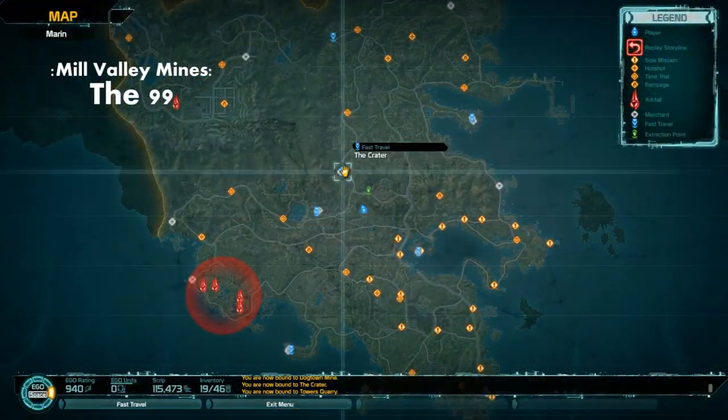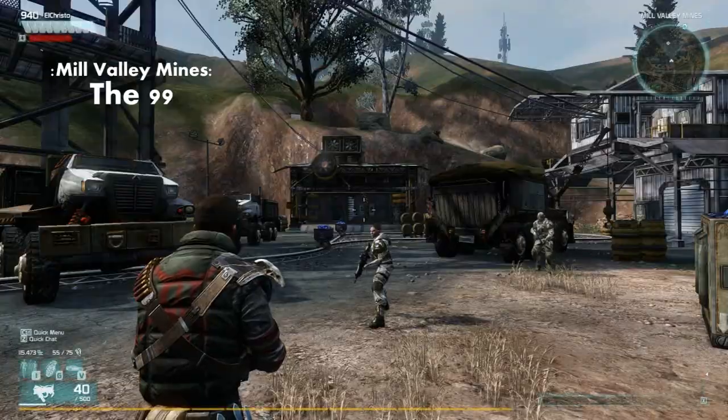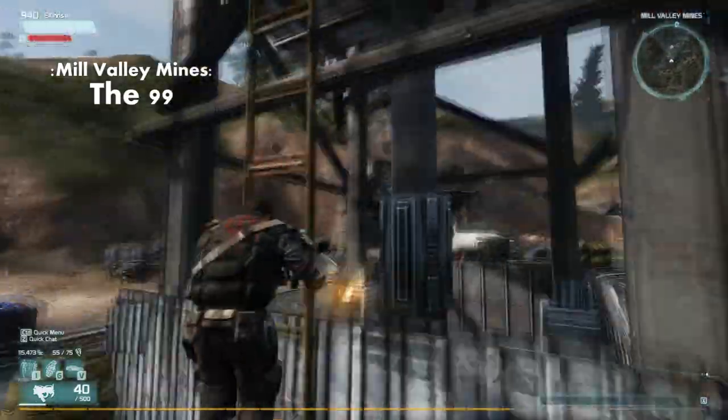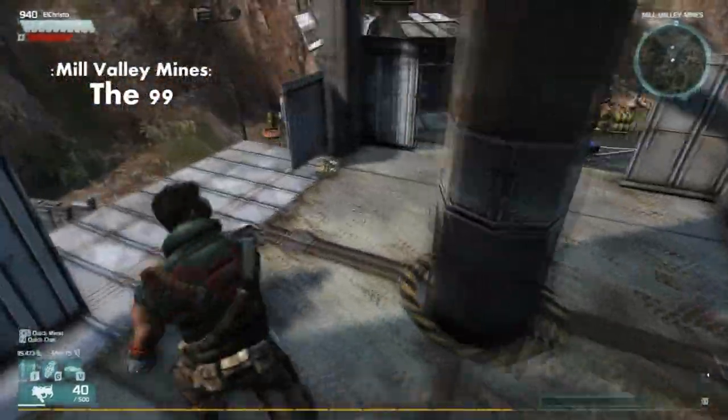The next one is where you can see I am on the map — it's sort of southwest from the crater. Once you're here at Mill Valley Mines there will be a tower that you can climb up with a set of ladders, and the data recorder will be sitting on the sort of north corner up there.